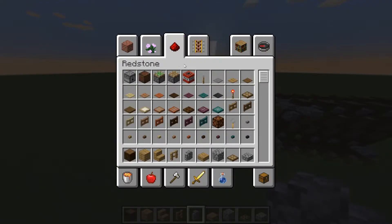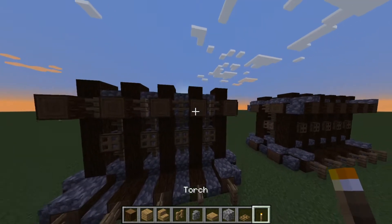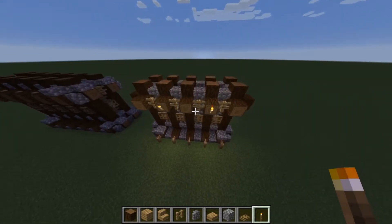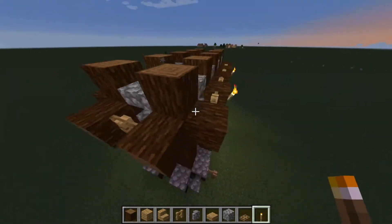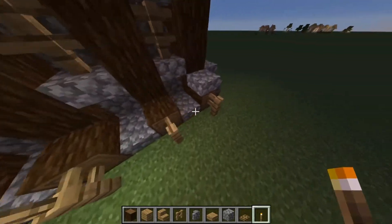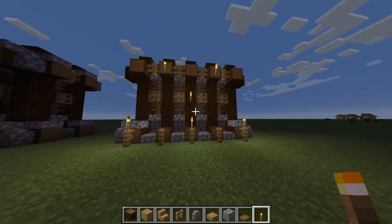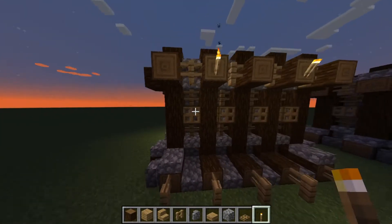If you want to add light when it gets dark, torches work really well. You can put torches on top of the cobblestone wall and also on the fence side so it looks like the wall is glowing. Here's how the wall looks at night with your torches — really neat and fancy.